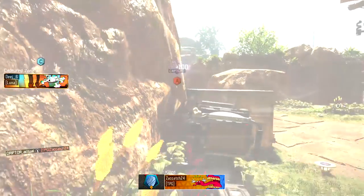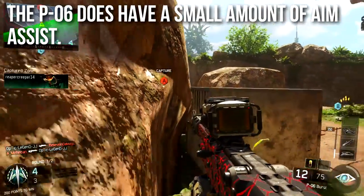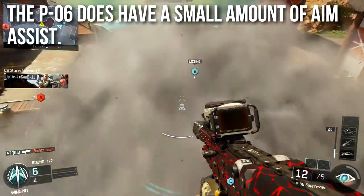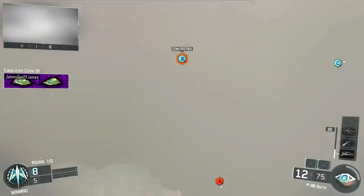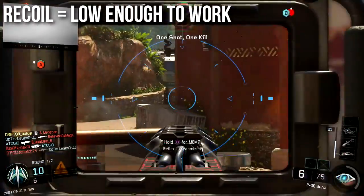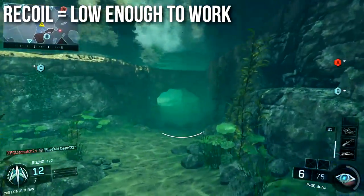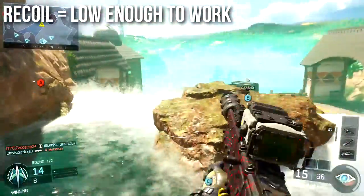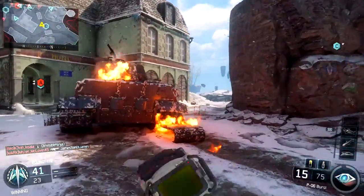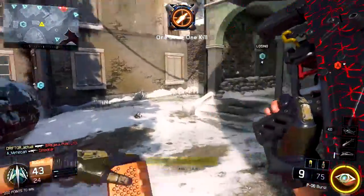Thankfully, the P-06 does have a small amount of aim assist — very similar to the Drakon in that respect. It has a little bit of sticky aim, a little bit of aim assist, not a ton. You won't really notice it, but it is there mathematically speaking. The recoil is low enough to work. It does kick a little bit, and usually two out of the three shots are pretty much spot on — the third one might go a little bit screwball and shakes the screen a little. But overall very low recoil. By the time you're ready for your second shot, you should have no trouble reacquiring the target.